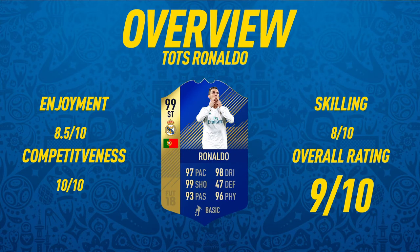Starting the overview: on the enjoyment scale I'm giving him an 8.5 out of 10. The reason it's not a 10 is simply because he isn't that fun to skill with — there are much more enjoyable players to mess around with. Competitiveness-wise it's a 10 out of 10: 96 physical, 93 passing, 99 shooting, 98 dribbling, and 97 pace — this is probably one of the best cards on the whole game. Skilling gets an 8 out of 10, and overall I'm giving him a 9 out of 10.